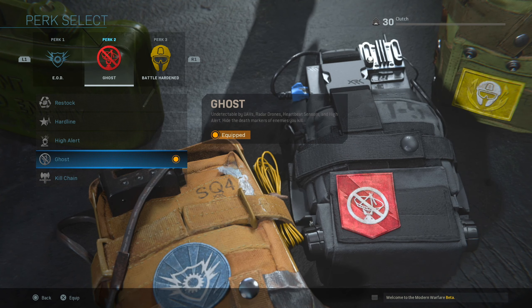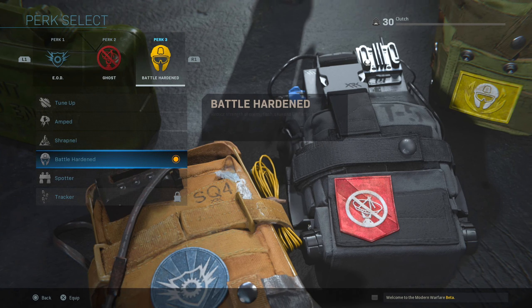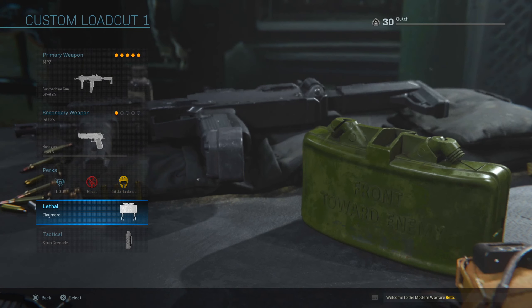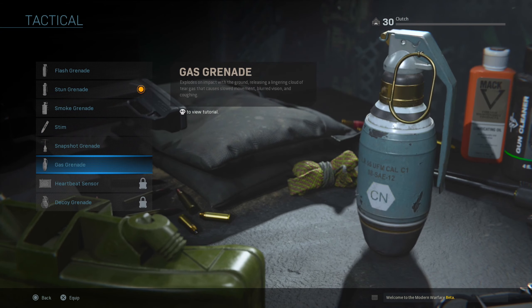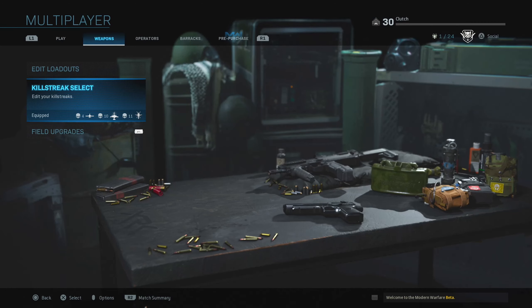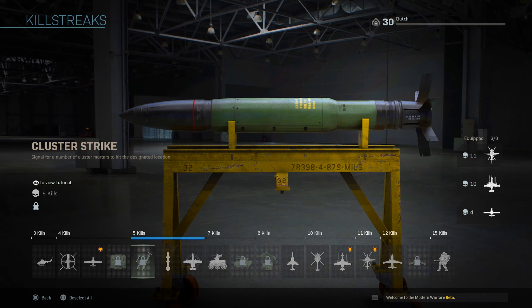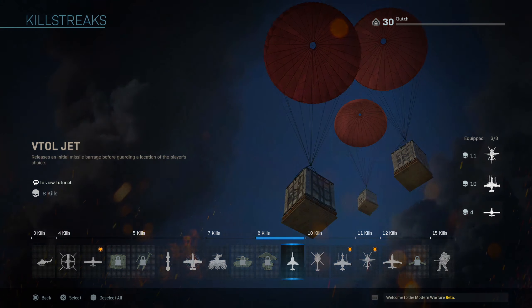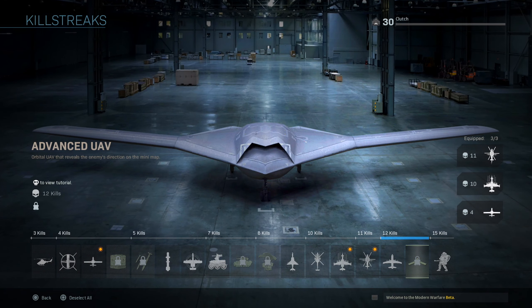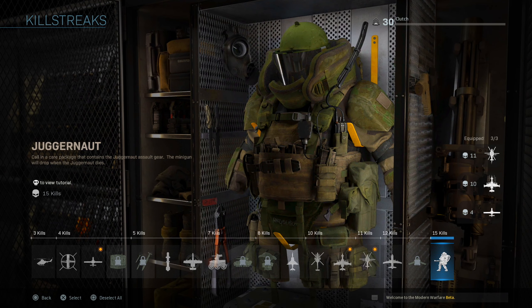For perks, you get all the way up to Cold-Blooded for Perk 1. For Perk 2 you get all the way up to Kill Chain — you can get all of them, though I'm not sure if that's all the Perk 2s in the game. For Perk 3 you can get all the way up to Spotter. For equipment we can get up to the Throwing Knife, and for tacticals up to the Gas Grenade. For killstreaks you can get everything except the Care Package, Cluster Strike, Infantry Assault Vehicle, Emergency Airdrop, and Advanced UAV.